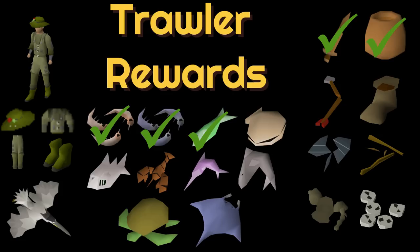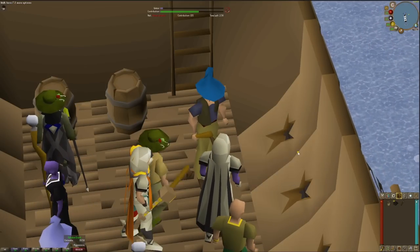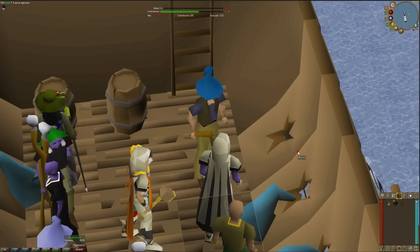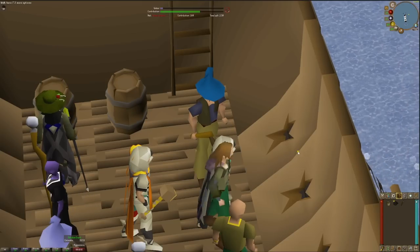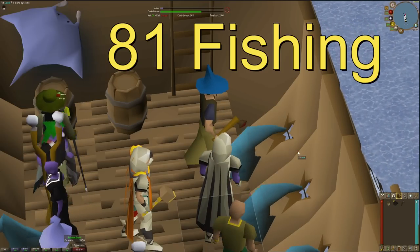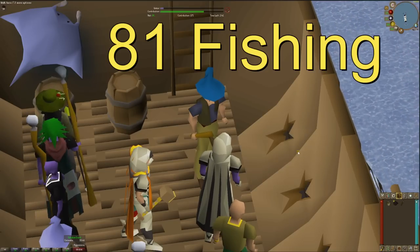As I mentioned, we've already completed five things so far, so I'll give those some checkmarks. Now, the level requirements I need to complete fishing trawler: the first is 81 fishing so I can fish a manta ray. The next is 43 crafting - in fishing trawler you can repair the net which gives 5 crafting experience, so I need 43 crafting. I also have an uncut diamond from a random event.